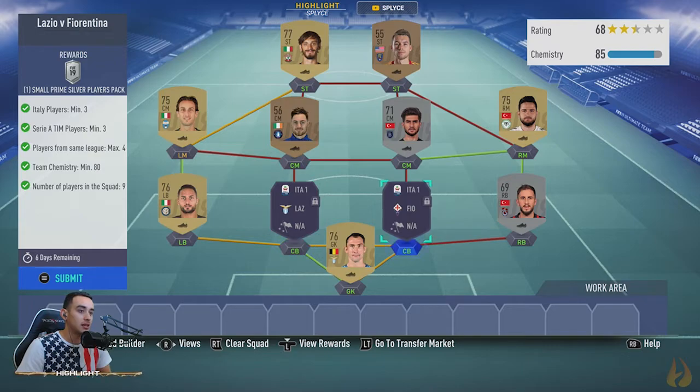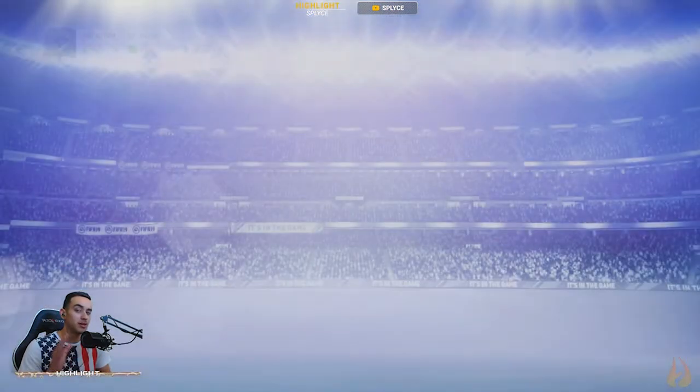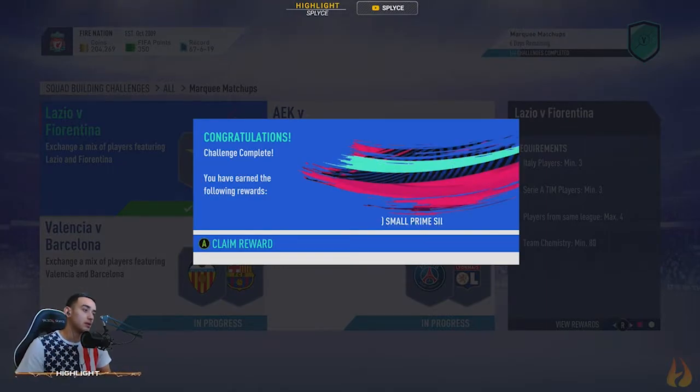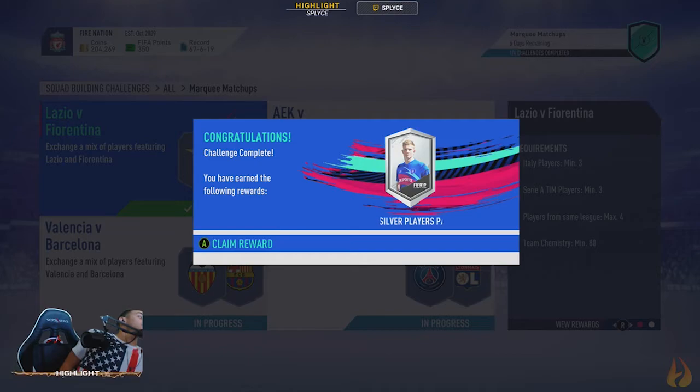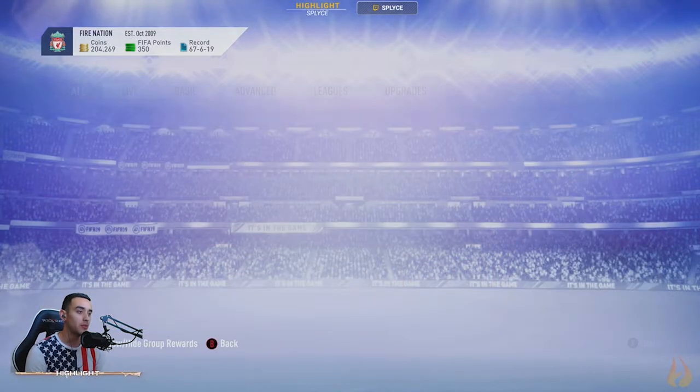That's how we did it. We're going to submit the squad and claim the pack — once again, those are all packed full players, which is very crucial. We claimed a small prime silver players pack, and as always we'll go open up the pack right away.